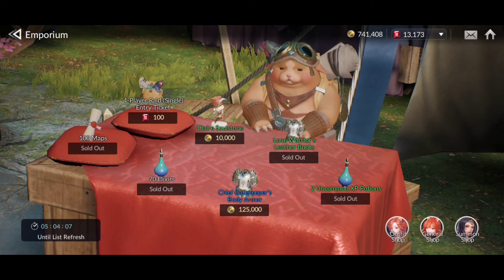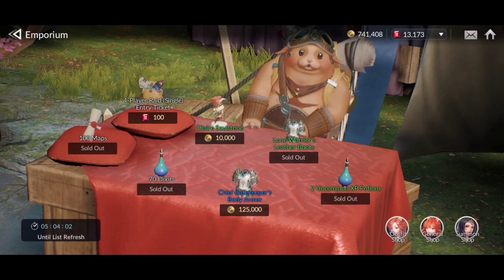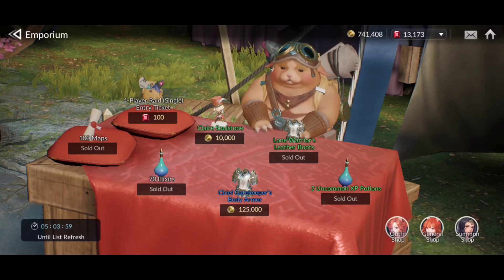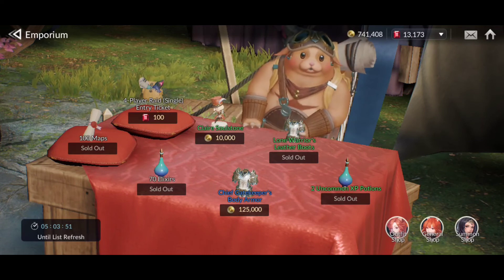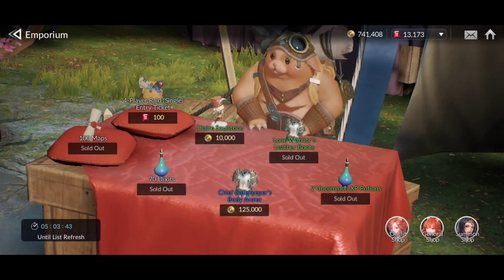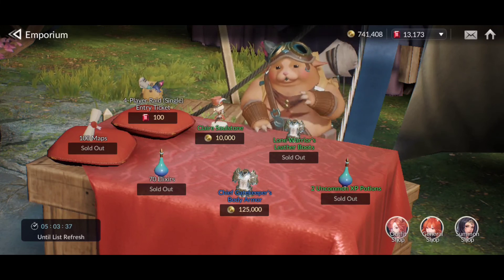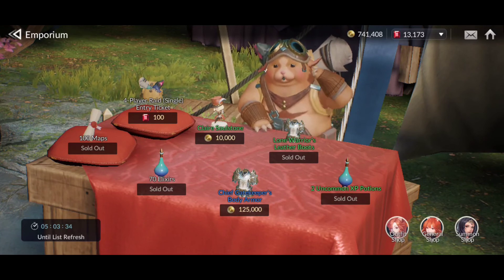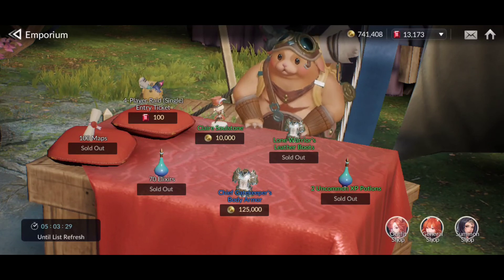If any dungeon tickets show up in the mole emporium, those are also really good. Otherwise, pick up anything you can afford with gold that you think is helpful. Avoid spending rubies on anything in here — rubies are really only worth spending on heroes and masteries. Outside of that, avoid spending rubies at all costs unless you're a whale.